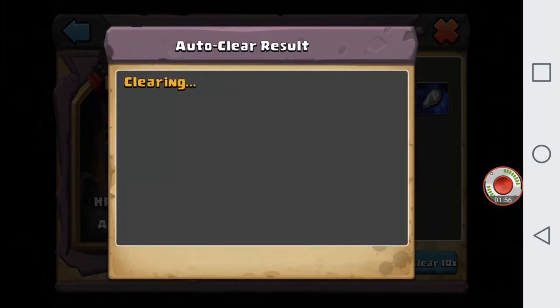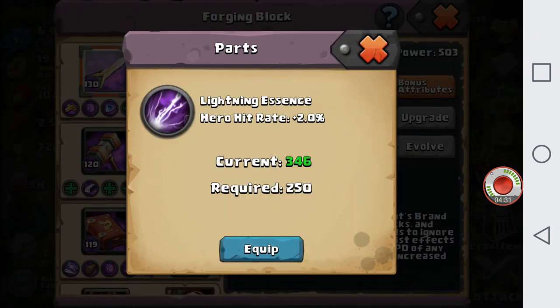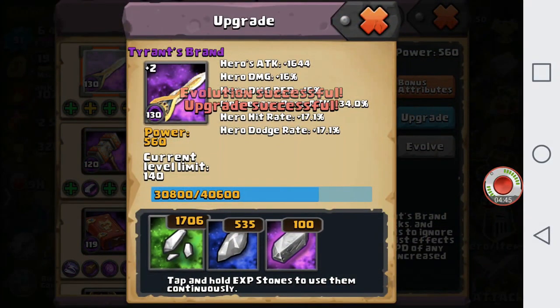So we're gonna be doing some clears, see what we can get. Do a whole bunch of these — let's go ahead and fast forward this. Looks like we went a little overboard here. Got enough licensing essence. Going ahead and equipping that and evolving this.